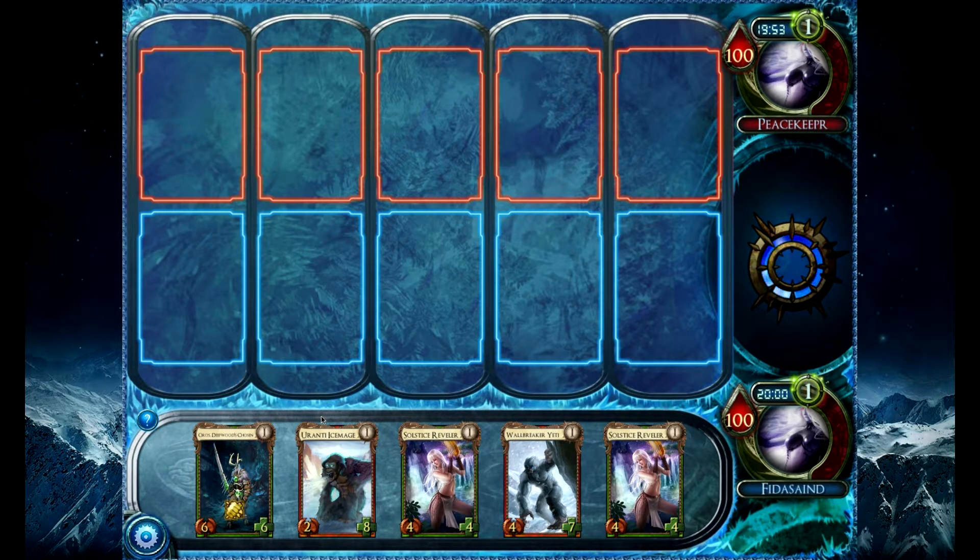The problem I'm having with the deck right now is it's just not unified enough in its theme. It doesn't feel like it does what I want it to do. It isn't quite as good on the Yetis, and it isn't quite as good on the Utara — it's a little bit of both, and it can get a little awkward at times. I'm probably going to have to refine it. I'm probably going to drop the Ice Mage — that's kind of a given. Next, I want to drop Oros.